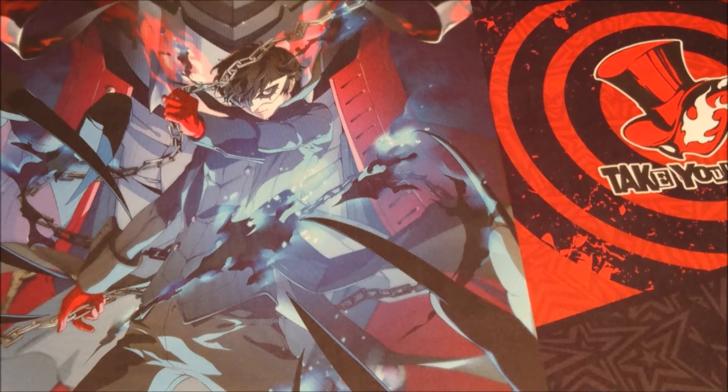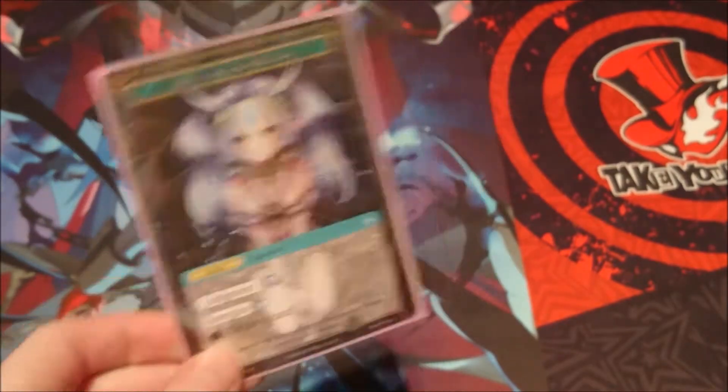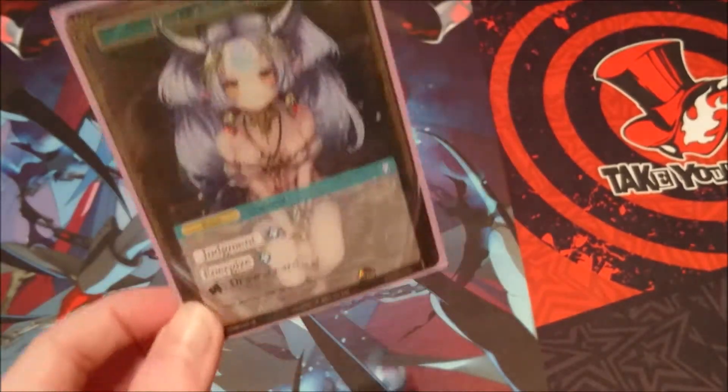I was humming and hawing about this for quite a while because obviously you heard my reactions — I like my girl Flute. Since I've actually pulled her, I only pulled a half art sadly from my boxes; I didn't even pull a full art. From my two boxes I got two full arts of the light book and two half arts of Flute, so sadly I still don't have my full art but one day I hope to get it.